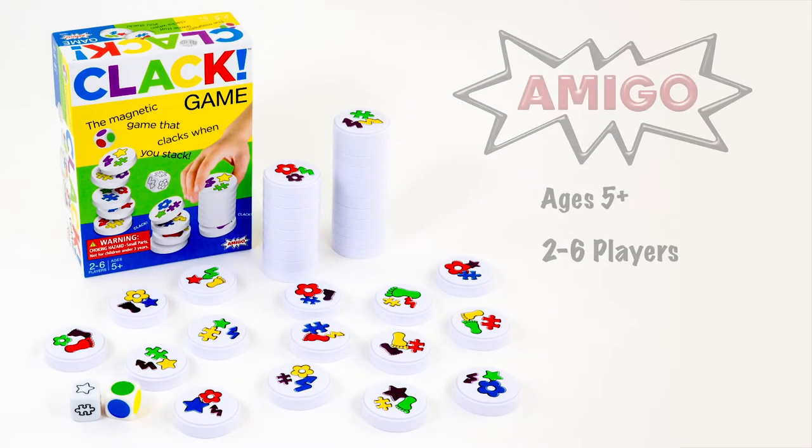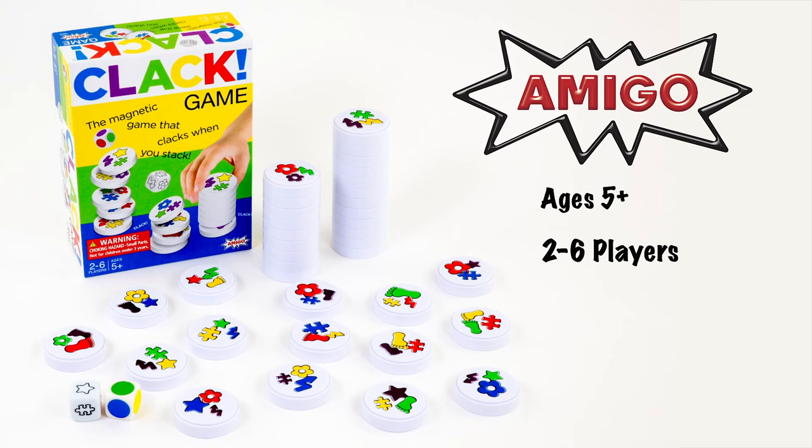Clack from Amigo Games. Clack contains 36 magnetic discs, one shape die, one color die, and a booklet of illustrated instructions.